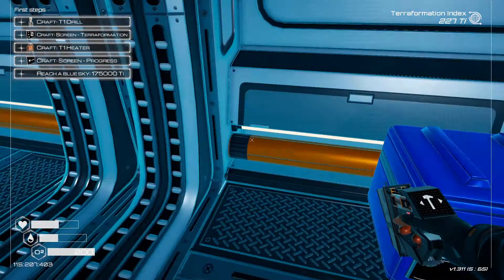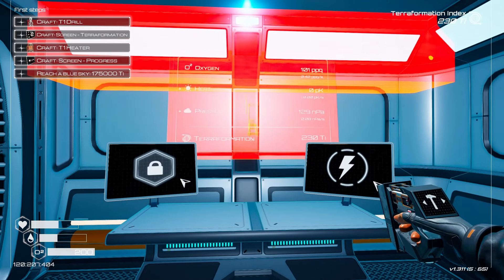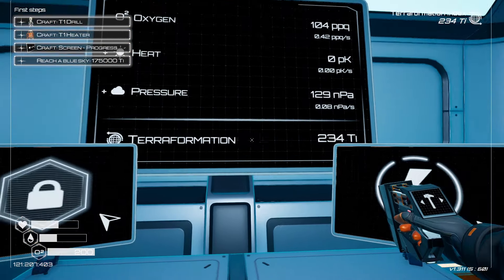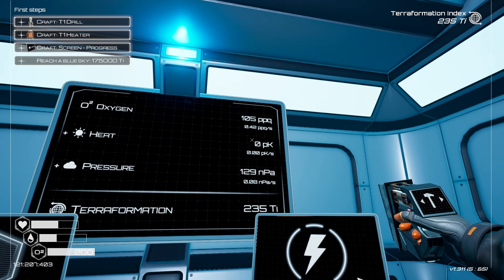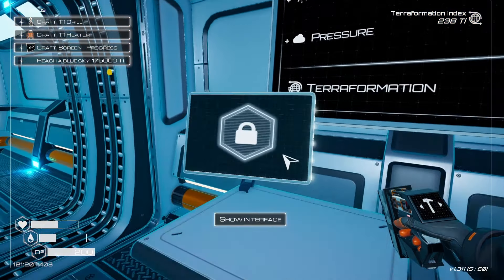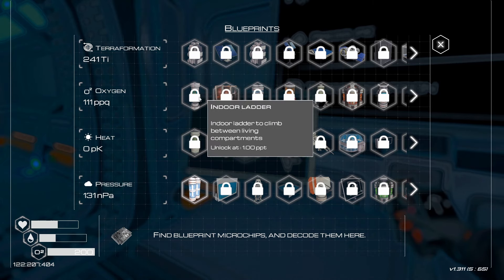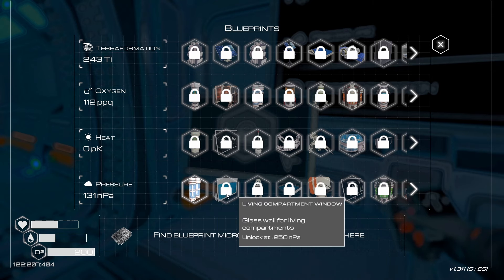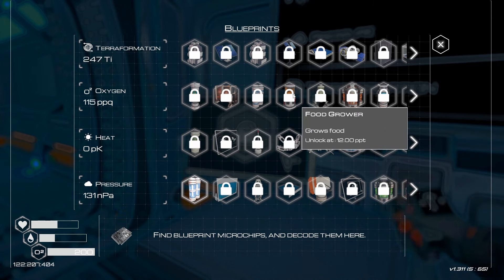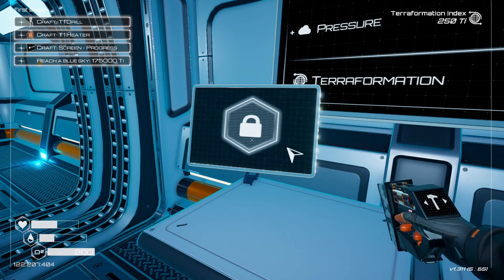I kind of want to expand the base back by two first, but it's a lot of resources. Before we can do screens we have to do our computer desk. Let's start with our energy levels screen — always important to make sure we have enough power. Then we can do blueprints and terraformation. It's not an amazing spot but it'll work for now.